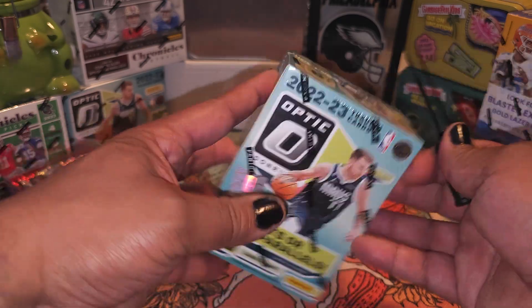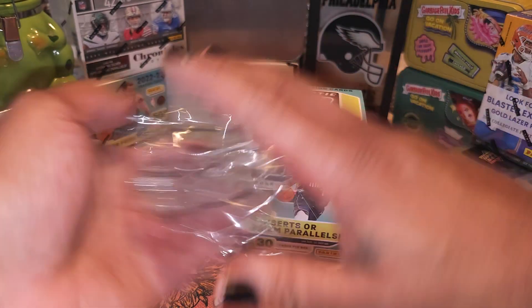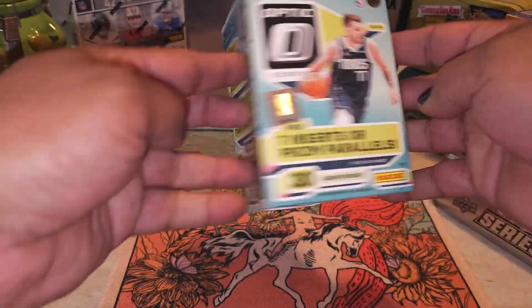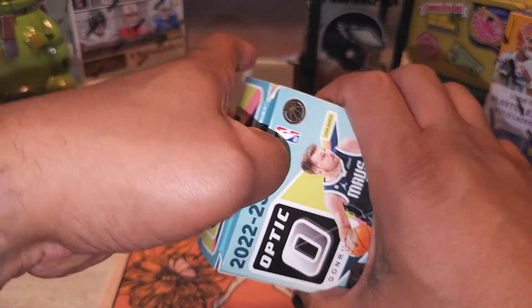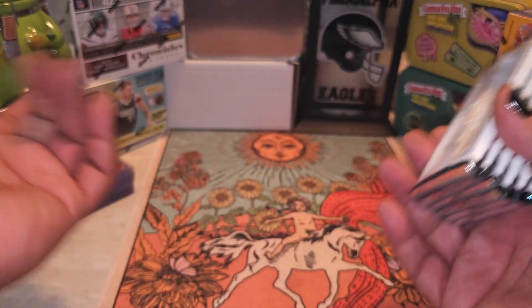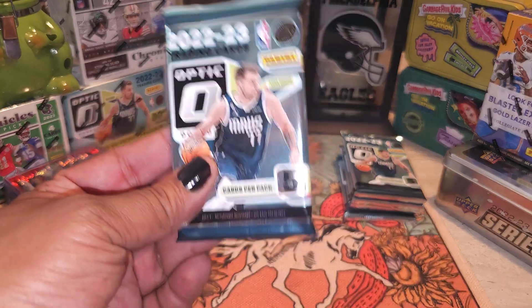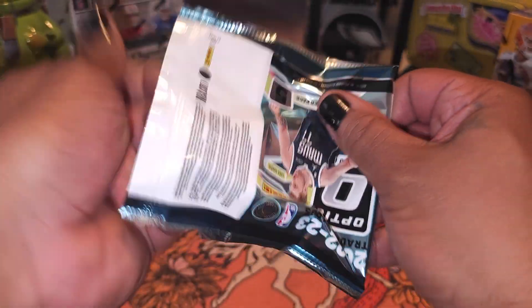Let's crunch and see if we can get a kaboom out of here guys. Did we get a kaboom? I don't know — cross your fingers and cross your toes, because what's inside this box of Optics basketball nobody knows. I'm not even gonna say I feel lucky, but this just could be a lucky box. Truthfully, it just takes one card. Let's go — kaboom, my situation, let's get it.